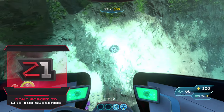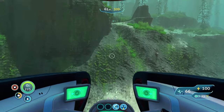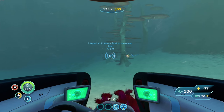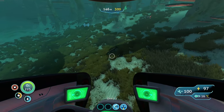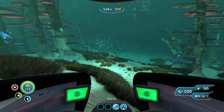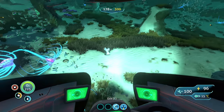Found a scanner room fragment - we already have that. Heading over to the mushroom forest area where I thought the cyclops pieces might be. Found a cyclops hull fragment - don't need that one, I need the bridge and engine. There's another hull fragment. Oh, there's a moon pool fragment - don't need that. Wait, that's a bridge fragment right there!